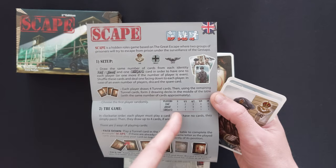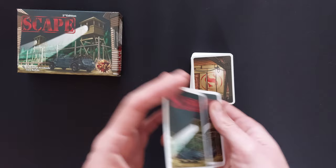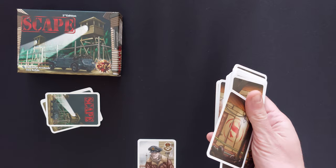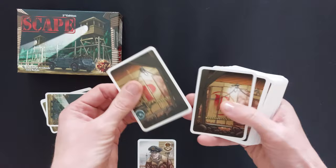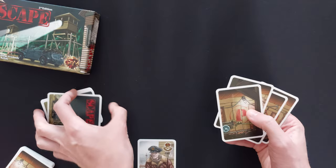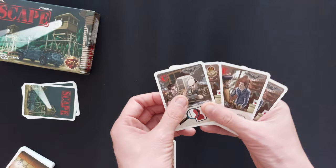So here we are, and I will be doing it face up to show you. We're going to deal cards and then reveal who each person is. I happen to be the RAF, so now they go down here. Then what you're going to do is take this deck of cards, shuffle, and hand out four cards each. What is the aim of the game? You need to try and get the word SCAPE written out. And in clockwise order, you must play a card — you look at your cards and think about what you want to play.